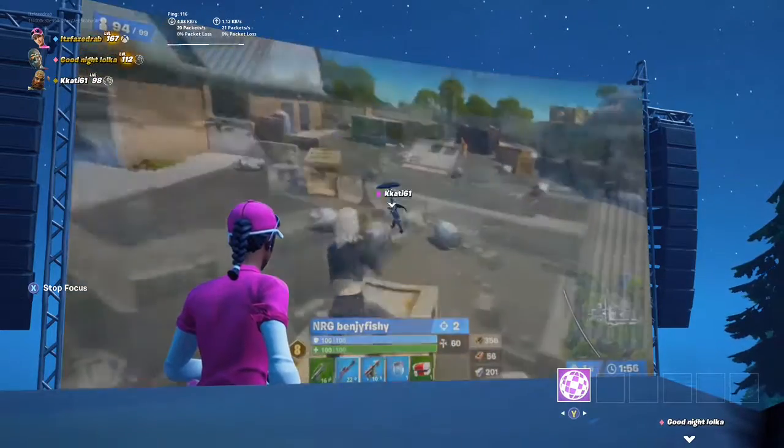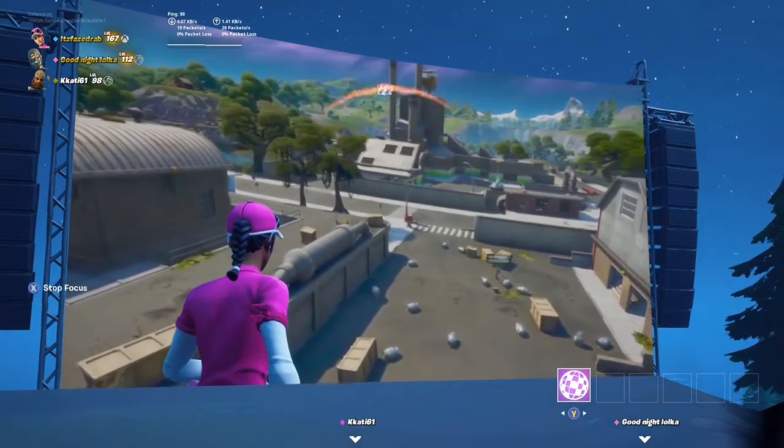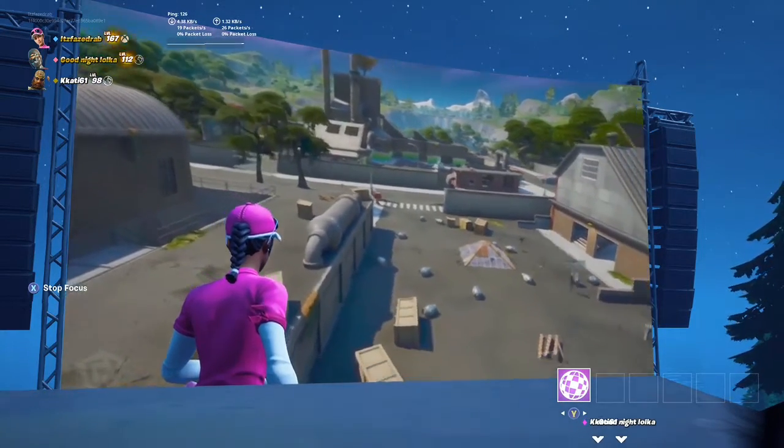I don't know why five players are there, and I think it has to do something with Rizan. He scared everybody away from Holly Hedges, anybody that normally landed in that path.